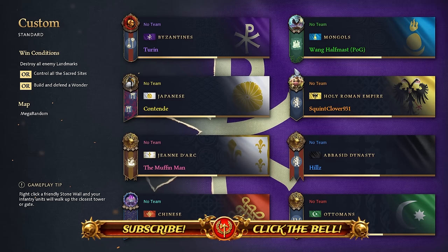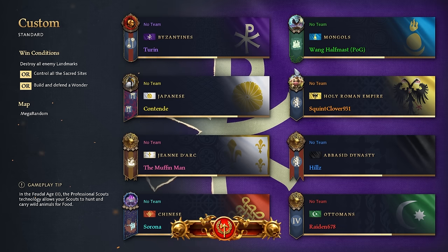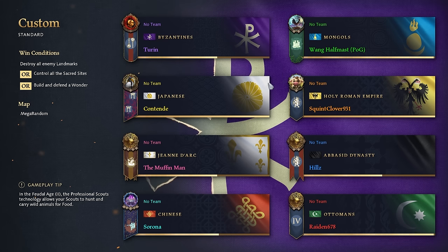Alright ladies and gentlemen, welcome back to this live FFA showdown. It's going to be myself on the Byzantines, Wang on the Mongols, Contende the Lord of Shinobi on the Japanese, Clover on the Holy Roman Empire, Muffin Man on Joan of Arc, Hills on the Abbasid, Serona on the Chinese, and Raiden on the Ottomans. Should be pretty fun.